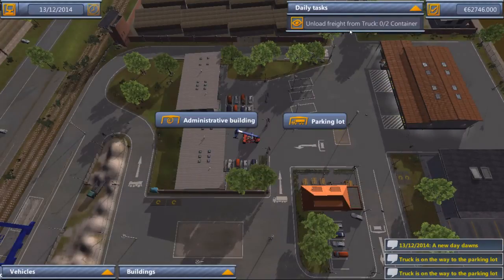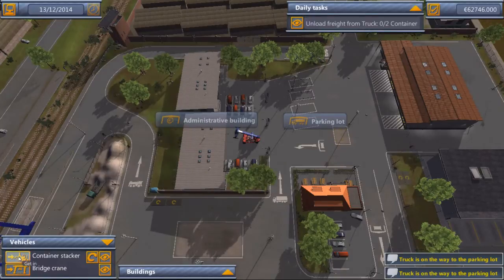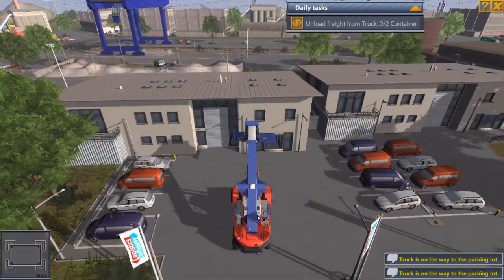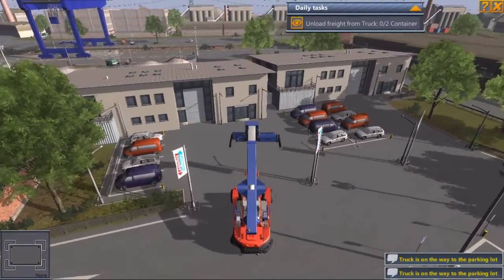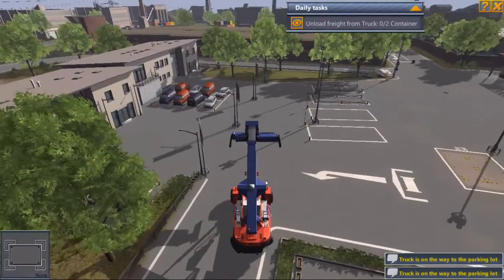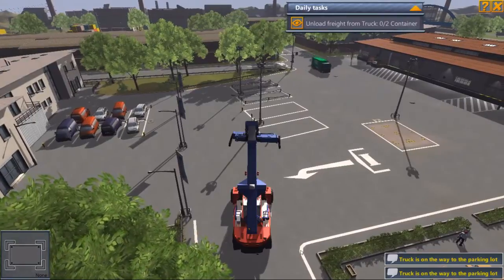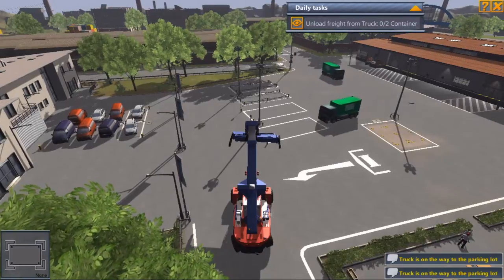And there we go — 'Unload freight from a truck.' That should have been really easy to say. Okay, so WASD to move this little puppy around. Oh, I don't think the truck's in yet. It rolls a little further than the key might imply. And here we go — check it out, a whole fleet of trucks!